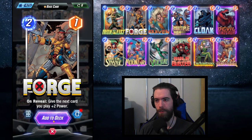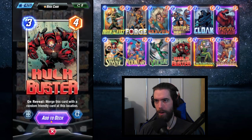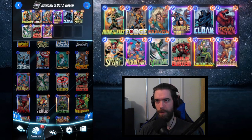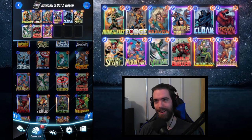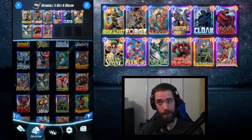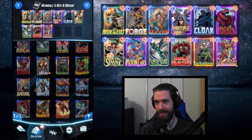Right out of the gate we know we need Forge and Hulkbuster. Forge lets us put a buff on the next card we play — hopefully that card is Multiple Man, making him a 5-strength that gets copied as he moves. Hulkbuster pairs his strength with a card — again hopefully Multiple Man — making a 7-strength Multiple Man moving around feel even better. With 3 slots left, things are getting very tight.